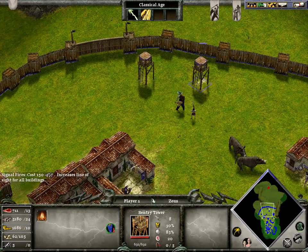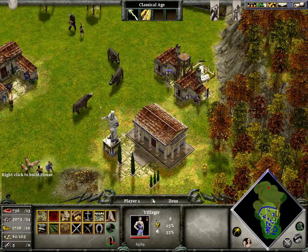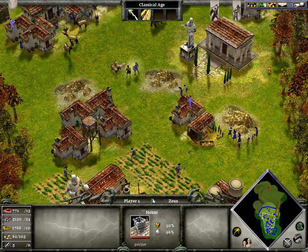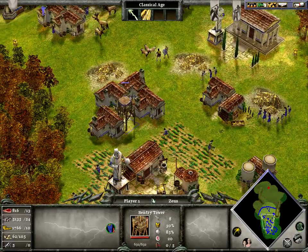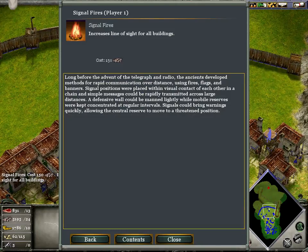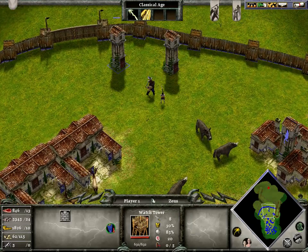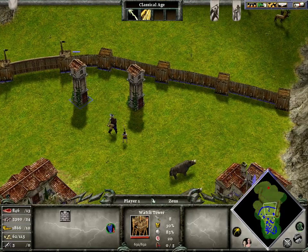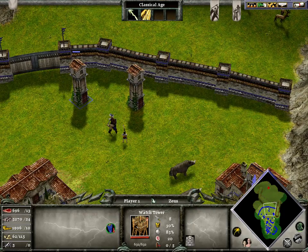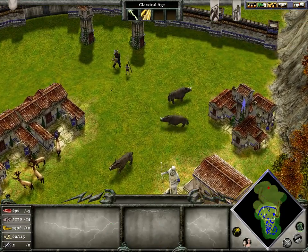I wouldn't recommend building towers like this — I put one over here and one right here, but that was just for example. Keep on building houses around those towers and around the other buildings. I just upgraded the towers over here. This upgrade increases the line of sight for towers. This one lets them shoot arrows and deal damage. This one gives more hit points to buildings, which is very good.